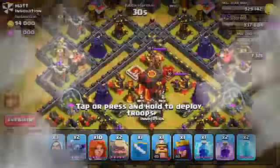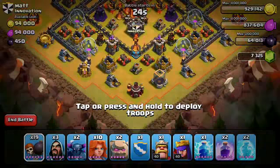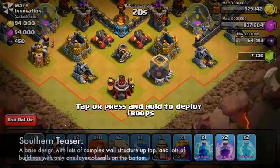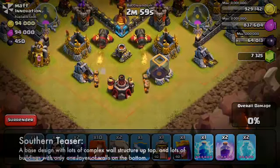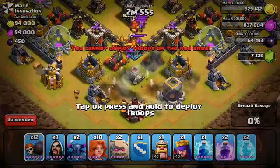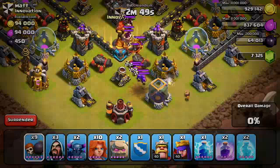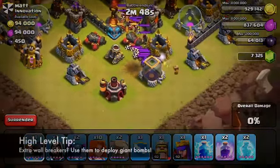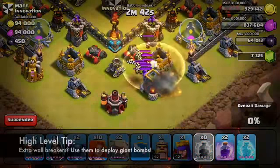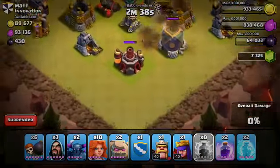Let's attack this first base — it's a southern teaser and a pretty good one for this composition because there aren't a lot of wall compartments to mess up your troops. I'm going to use these Wall Breakers to lure out the giant bombs and Clan Castle troops, since there's only one layer of wall before reaching the Town Hall. Normally I wouldn't use that many Wall Breakers to lure, but since there's only that single layer and I still have six left, I'll have no problem getting to the center.